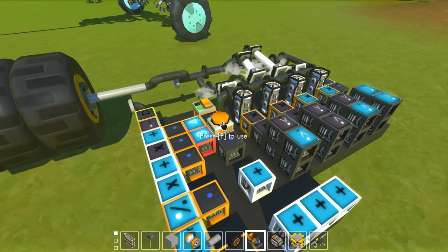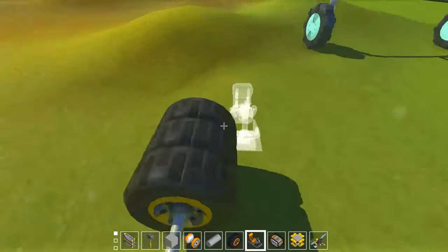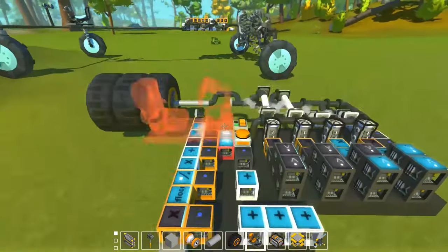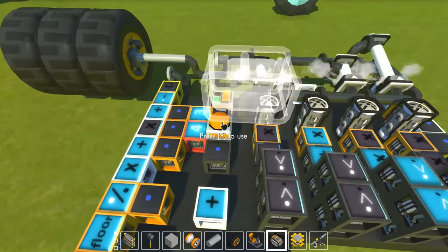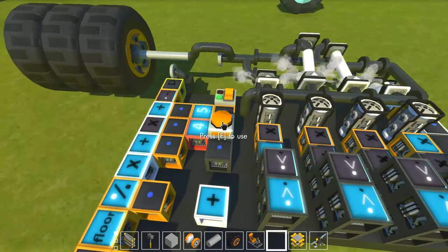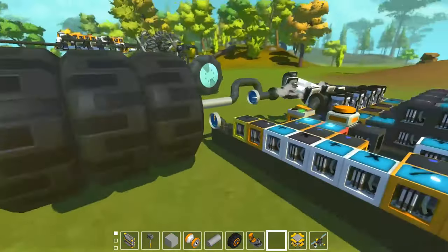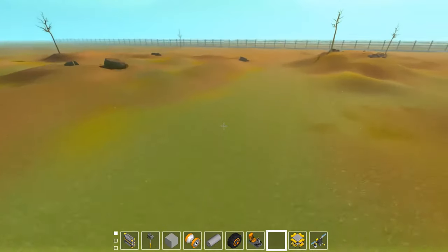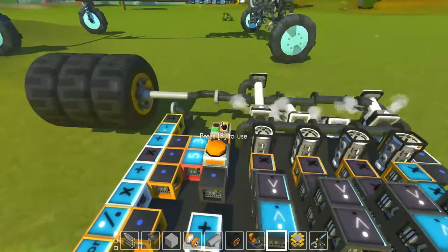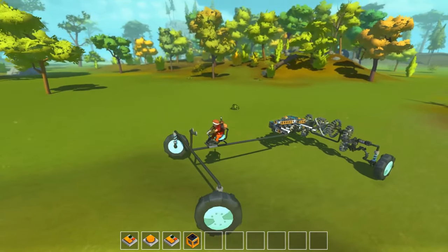We can make it even faster — at speed 40 it works pretty well, but I think 45 is the upper limit before it stops functioning. This is how fast it will go in a plane, and you can't achieve that speed with gears. I'll have all of these linked in the description below, and you could make your own car out of this. It seems to work even at speed 50. I'll see you in the next video when we hopefully have our plane ready — thank you for watching, bye-bye!